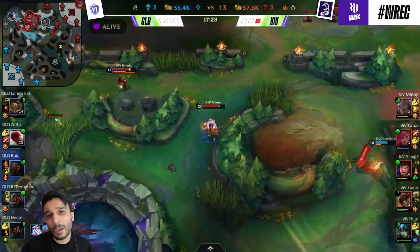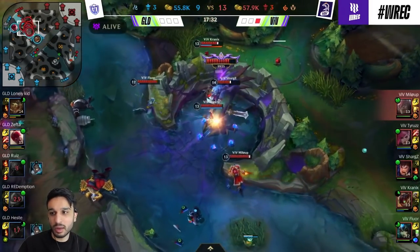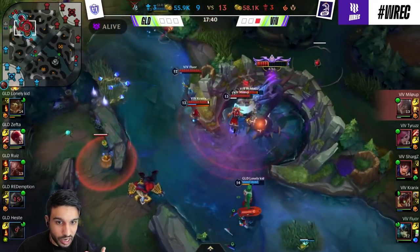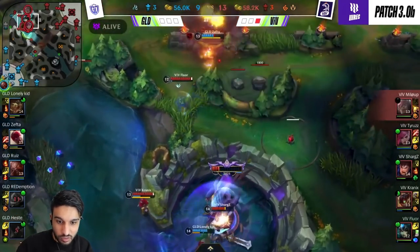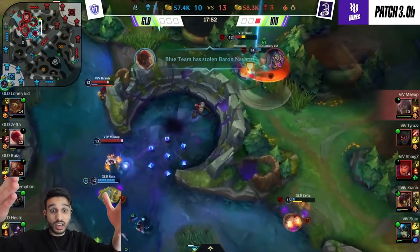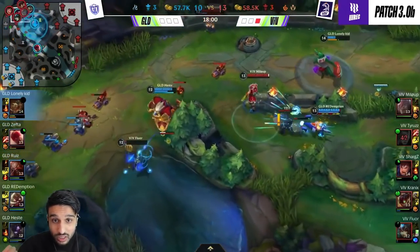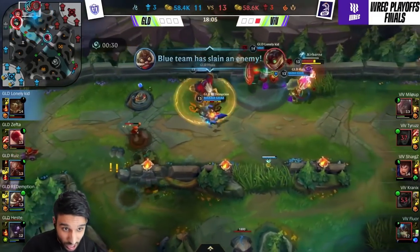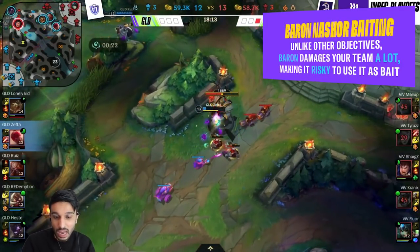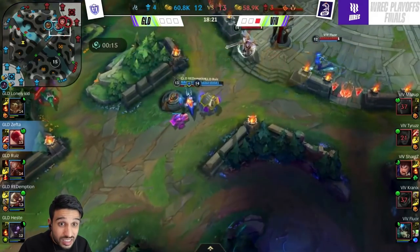VIF Esports goes for it again — they're losing armor and magic resist continuously, down to 50 armor and 50 magic resist. This is when Gamelord goes in — they lose the fight and they lose the Baron. They lost the fight and the Baron because the Baron debuffed them so much they just weren't able to win the teamfight anymore. You can bait enemies with an objective, but not with a Baron — you'll be at a severe disadvantage. This is a disaster for VIF Esports. VIF just lost the Baron to Gamelord. Gamelord got all of that gold, they got the kills, and Elder Dragon is spawning.